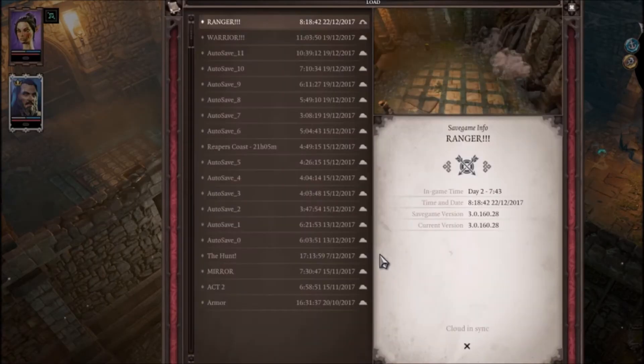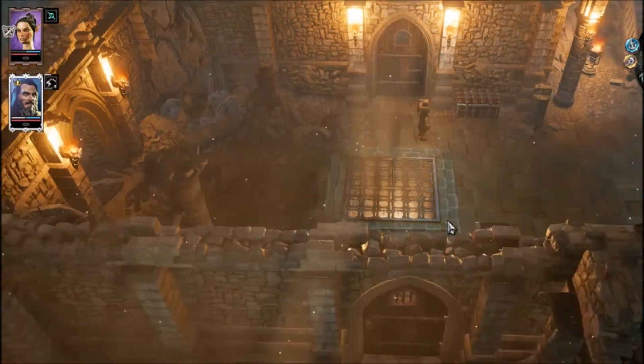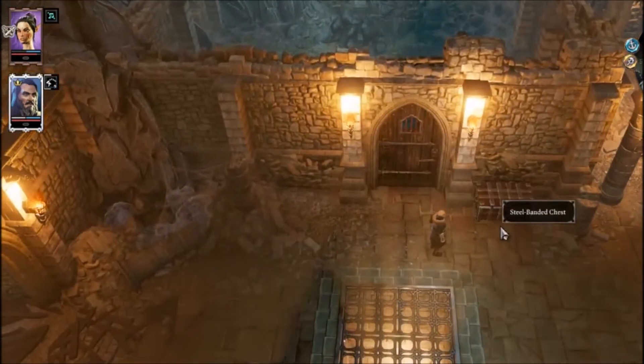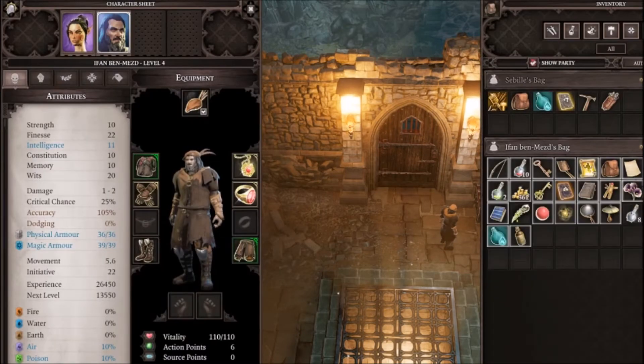Now if I load up my other save here, just to show you the fast travel trick — a lot of people forget that this is a natural feature but it's a different way of getting out. Also an important note: there is a chest out here. This is the chest that will have your stuff. As you can see, here is the cell that we escaped from and this is the chest. All of your items will be in here, and you will have to re-equip your weapons, so keep that in mind.